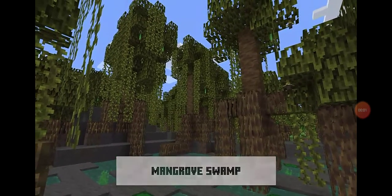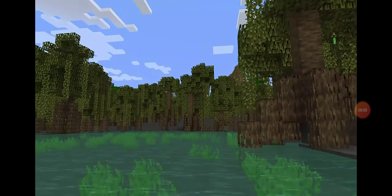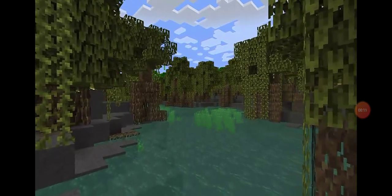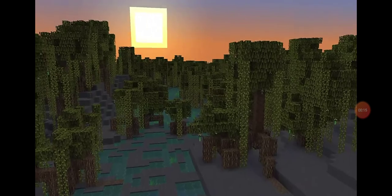It's a mangrove swamp — just mangroves as far as the eye can see, just like in real life. All the mangroves are propped up on their roots growing in the water, so you can take your boat underneath, like Agnes likes to do. You're just completely surrounded by the awesome beauty of it — it's so beautiful.